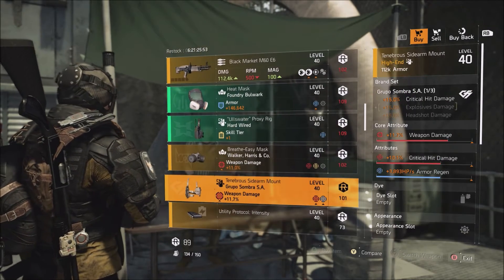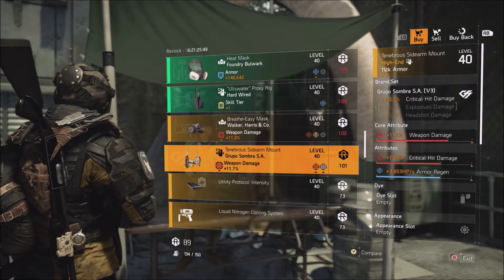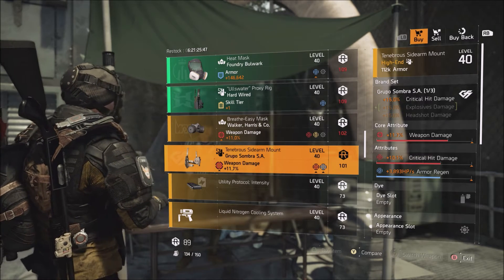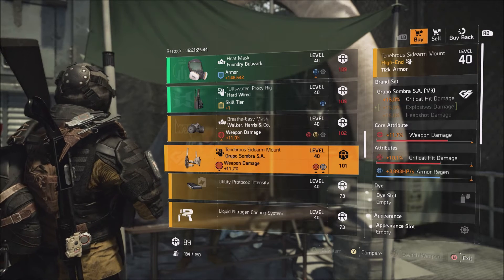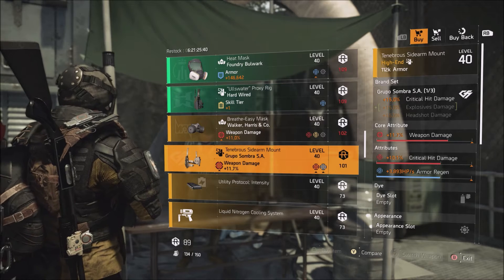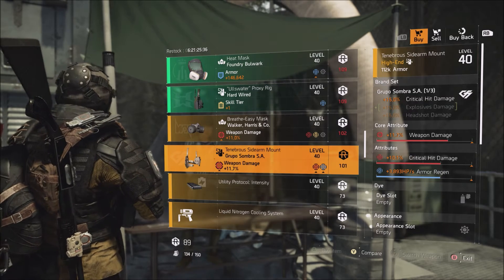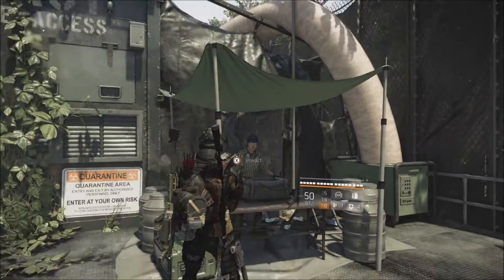I'm also going to point out the Sombra holster. If you have some spare credits and you're new, I would recommend picking this up — you can change the armor region to critical hit chance and have a pretty decent Sombra holster. You're also getting 15% critical damage from the brand set bonus, and if you're trying to make a DPS build this is worth picking up. Or, as I always say, you can just farm for it.